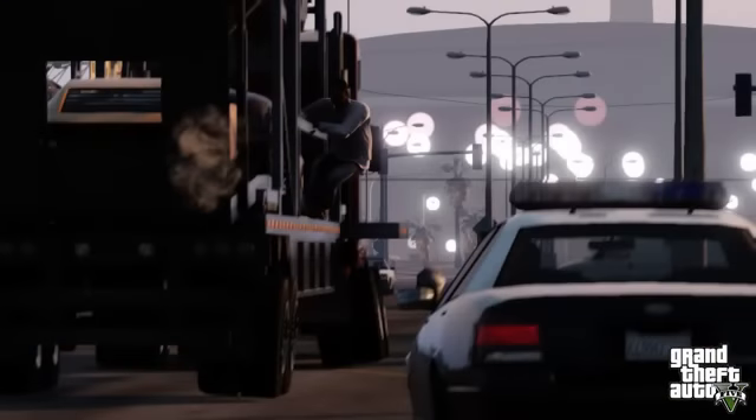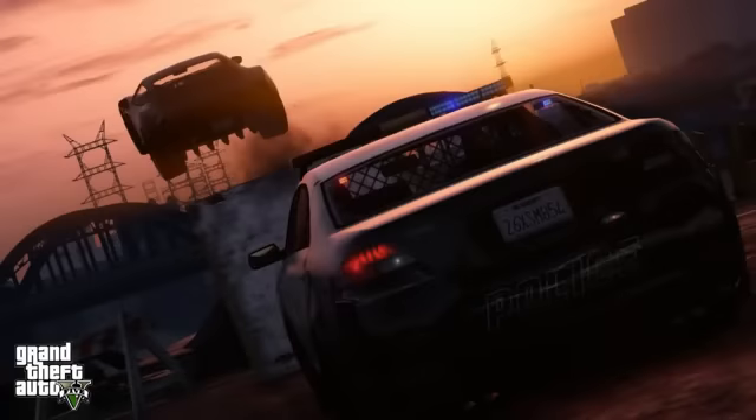For police vehicles, we have the normal police cruiser, the sheriff's cruiser, SUVs like the Park Ranger's Granger, the Sheriff's Granger, and the FIB Granger. Next we have the Enforcer, which is the SWAT team's van returning. We also have the tank called the Rhino, police helicopters, a police bike returning, and police are now able to go on water with jet skis — so escaping to the ocean won't save you.